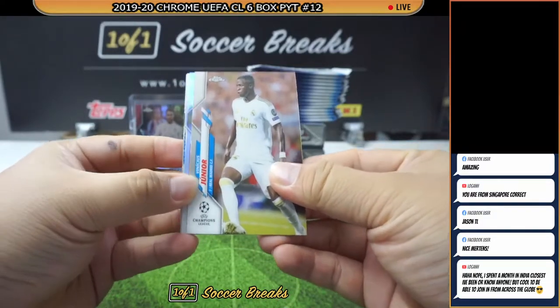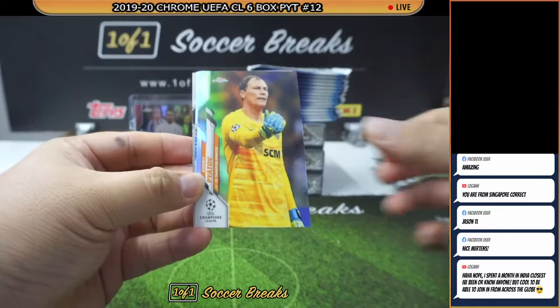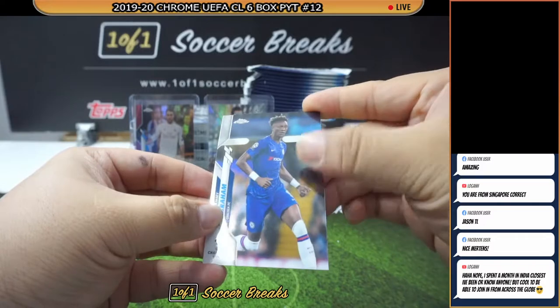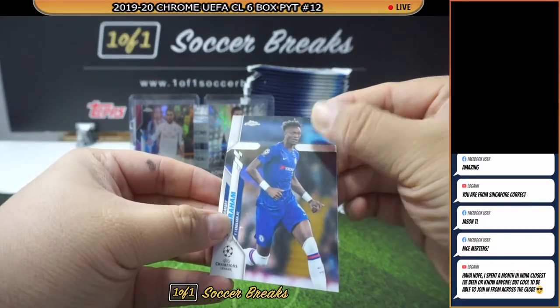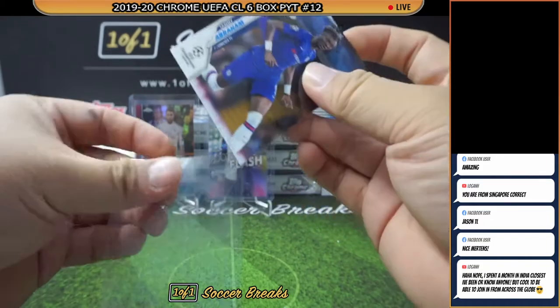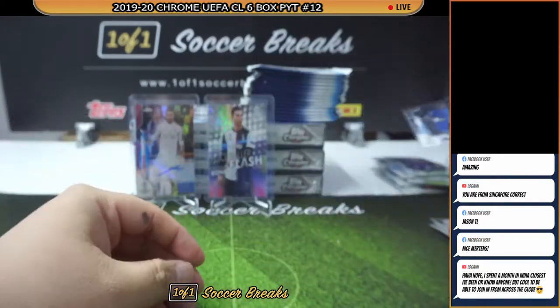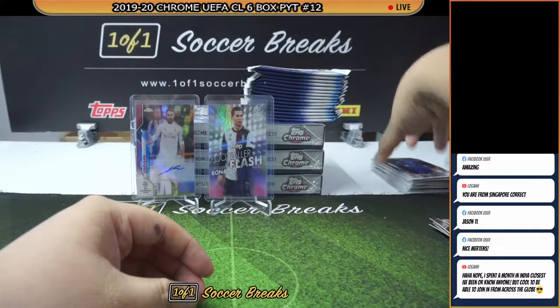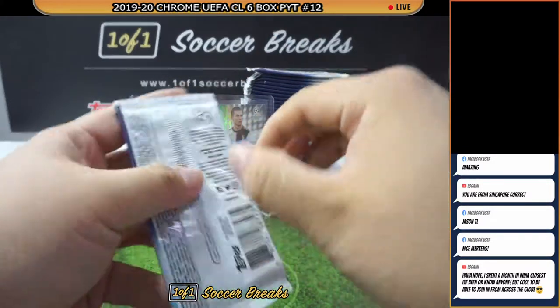Junior, Pyatov, Diallo, and Tammy Abraham. That's not a scratch line — that is a glue line, which is gone now. Nice Tammy base. That's a lot of Tammy Abraham tonight. Not sure if Jason Lee is a huge fan of Tammy Abraham or if he just bought Chelsea for the fun of it. Moraes, Navas, Van Dijk, Griezmann.